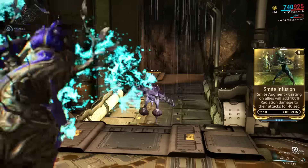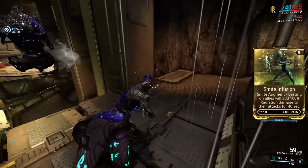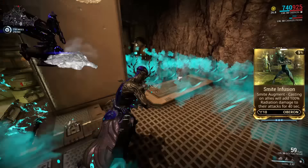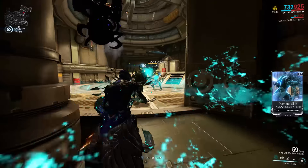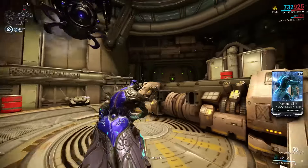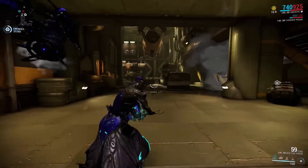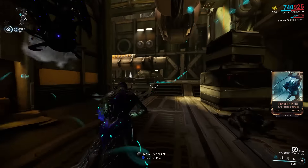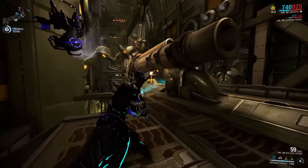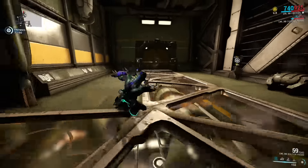The augment for Smite is called Smite Infusion, where casting Smite on an ally adds 100% bonus radiation damage to their attacks for 40 seconds. You can push the bonus damage up to 349% with power strength mods and increase the duration with power duration mods. In addition to buffing fellow Tenno, you can also use this on companions, Specters, mind-controlled enemies, Necros shadows, Syndicate mods, Loki's Decoy, invasion allies, and clones created by Bladestorm.